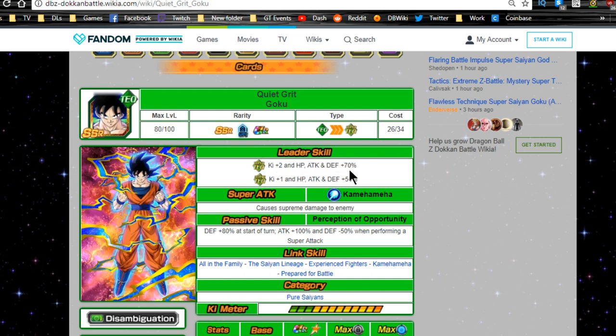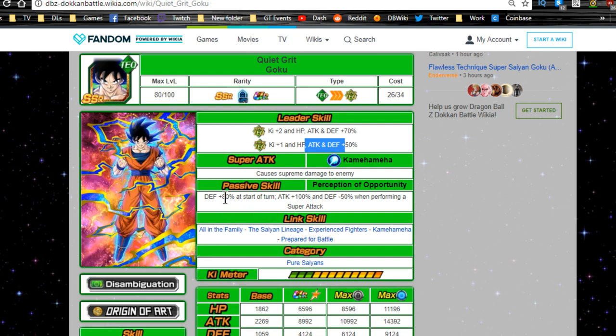His super attack is super tech Kamehameha for supreme damage. His passive skill, Perception of Opportunity, gives defense +80% at the start of the turn, attack +100%, and defense -50% when performing a super attack. The way this mechanic works is you automatically get defense +80% at the start of the turn, but when you launch a super attack you get attack +100% while your defense gets cut in half from whatever your defense +80% buff is — so you're not actually getting a full cut.